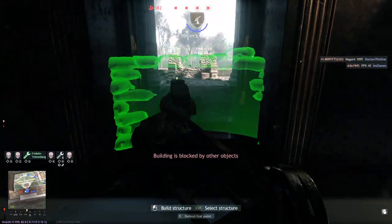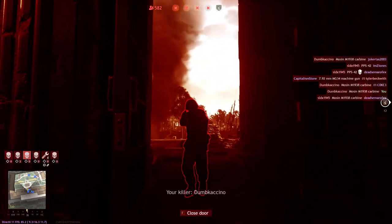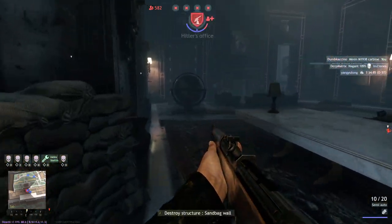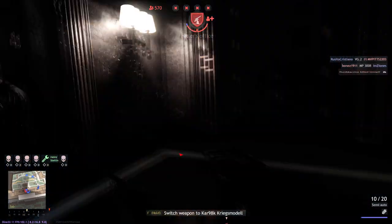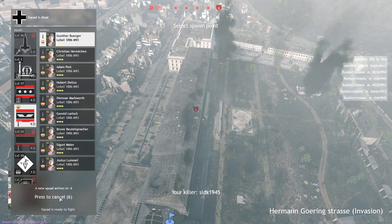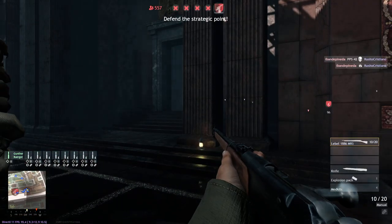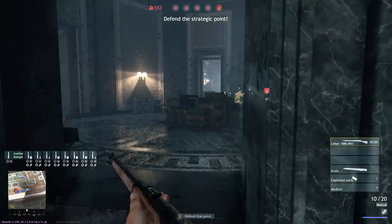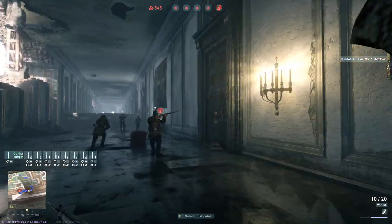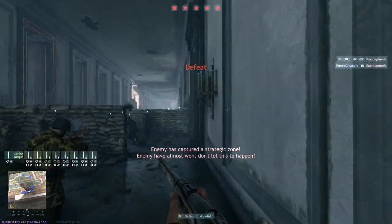Germany is getting — I want to say the first, but it's honestly like the third assault rifle in game — but the first official one using the Kurz bullet, the first official purpose-made assault rifle bullet. It's only semi-auto, but 30 rounds in the chamber, same bullet as the STG-44 — the AK-47 of World War Two, if you will. That bullet's going to pack a punch and it's going to be able to fire fast. Good game. With my assaulters —